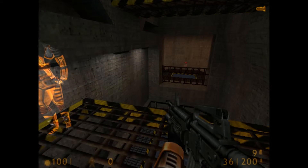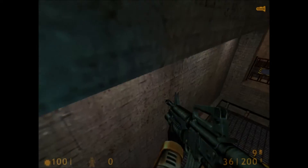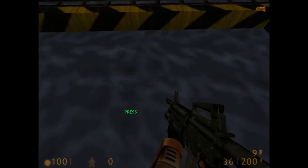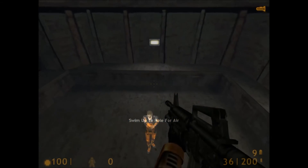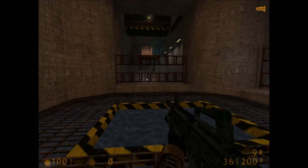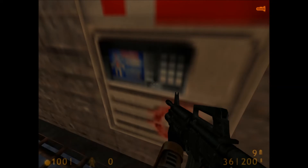Your HEV suit monitors blood oxygen levels, warning you when you need to find an air supply. As you swim through this course, your oxygen levels will begin to drop. At the midpoint, you will be given an opportunity to surface for air. You will see the blood oxygen indicator on your suit's heads-up display returning to its previous level. You are free to swim on to the end of the course. I think this is going to be part one — they're both going to be put into the same episode.